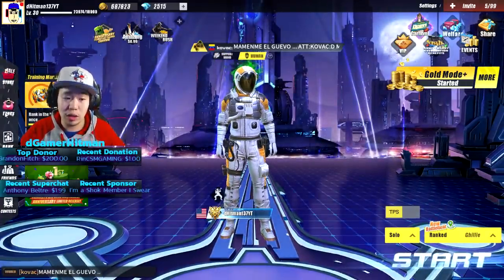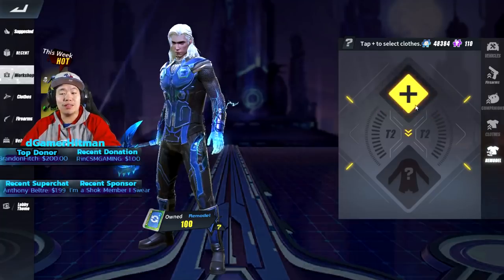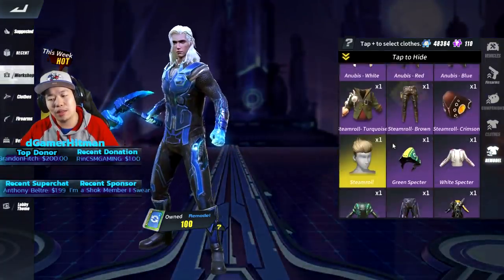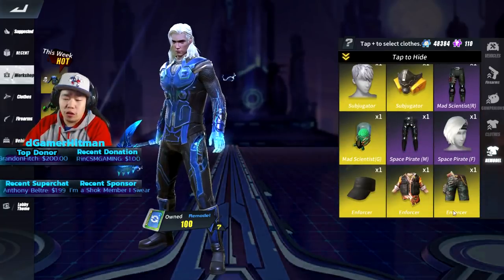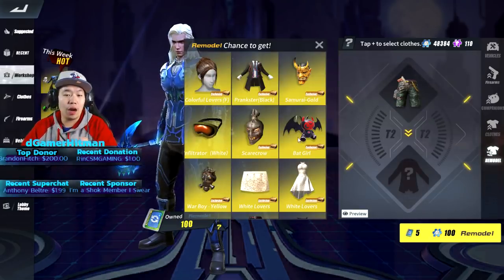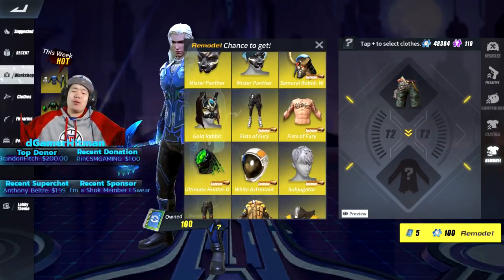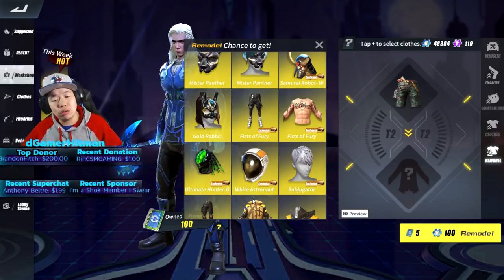Next you need to go to your Looks, then to your Remodel Workshop, and click Remodel. This only works because of the legendary items you bought for 300 diamonds. You'll see three legendary items at the bottom - the Enforcer set. You buy these three and click, and look at all the items you can remodel into: Colorful Lover, Prankster, Samurai Gold - any legendary item you want.